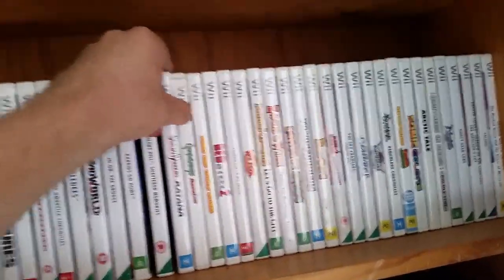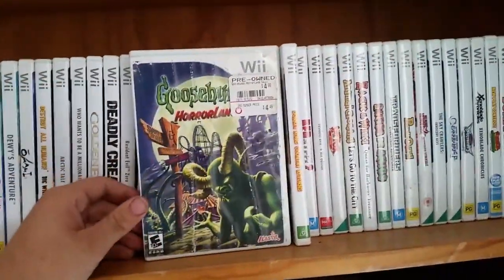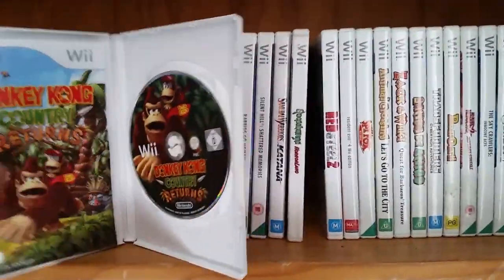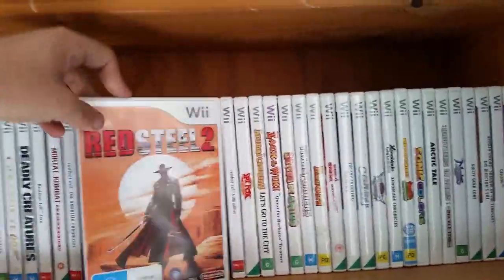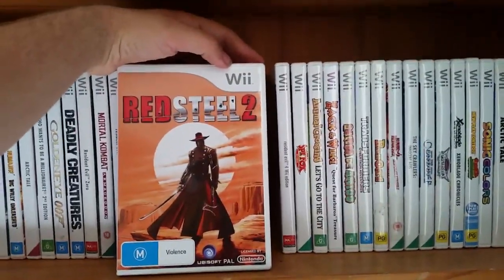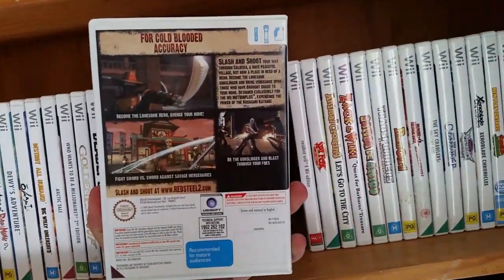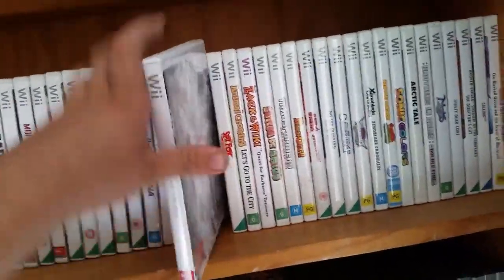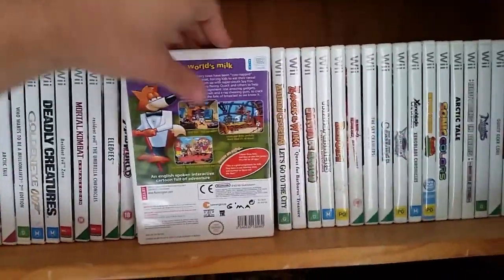Silent Hill: Shattered Memories is split into puzzle/exploring segments and run-away-from-enemies segments — it is good though. Samurai Warriors: Katana — it's okay. Goosebumps: HorrorLand — haven't played it but looks interesting. Donkey Kong Country Returns — complete, great shape, really good game, definitely check it out — a 2D platformer. Red Steel 2 — the Red Steel games are pretty good first-person shooters on the Wii, and using a sword and gun is really cool.